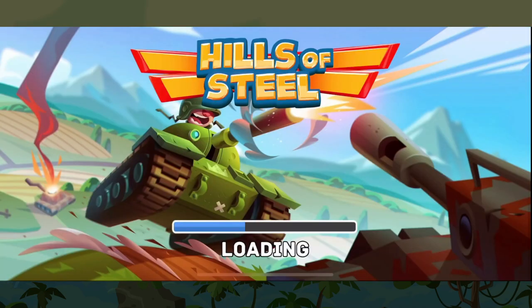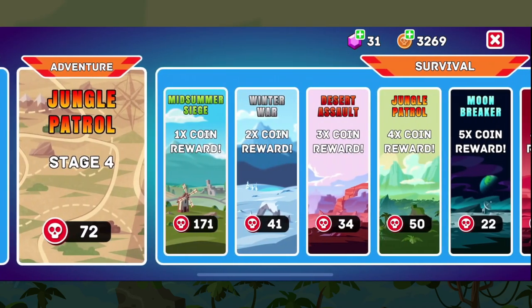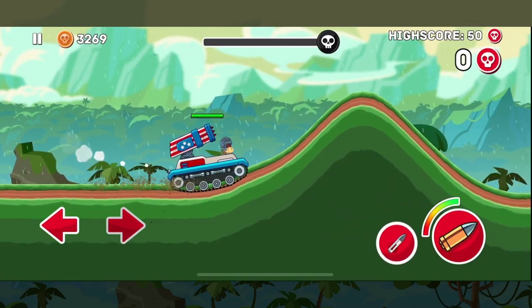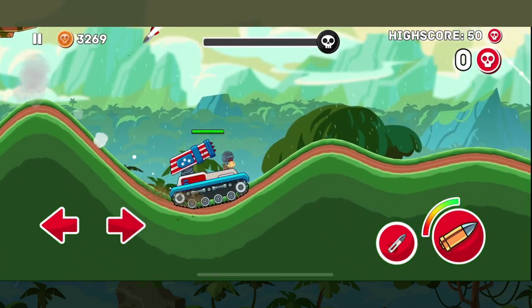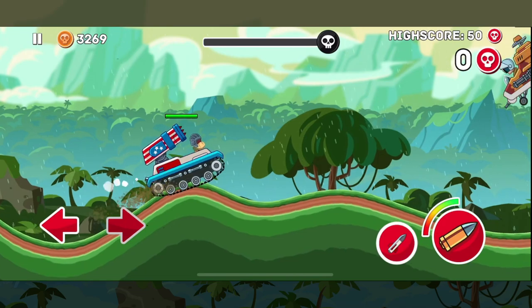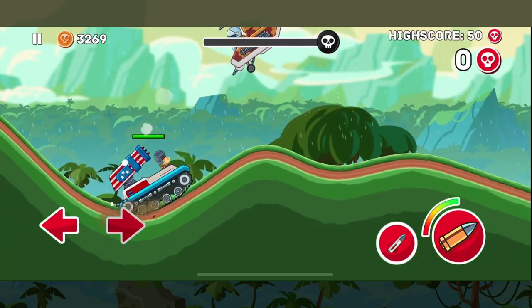Let's switch it up and go to our other favorite map, Jungle Patrol. In this one we'll be able to take a look at how the Barracuda deals with air units. Unlike a lot of other tanks, the Barracuda is able to deal with air units respectably well. Because of the arc of the missiles, when we sit flat on the ground you'll notice that we fire under them.